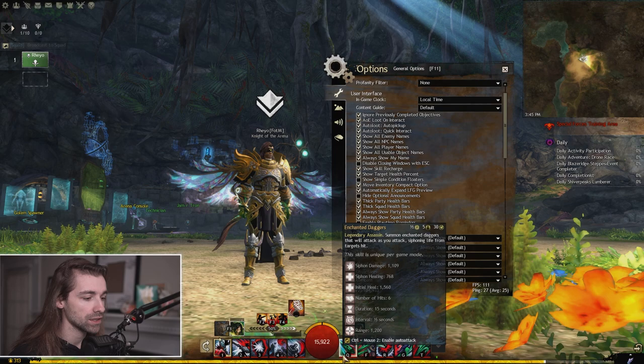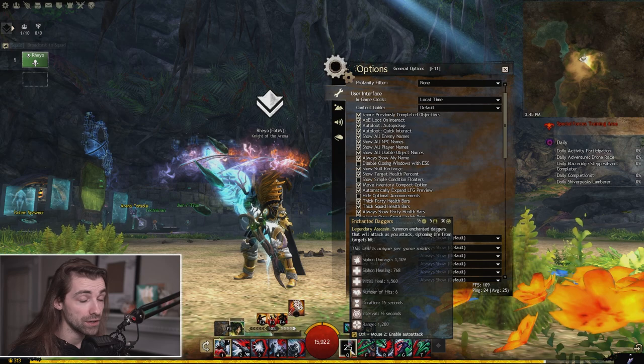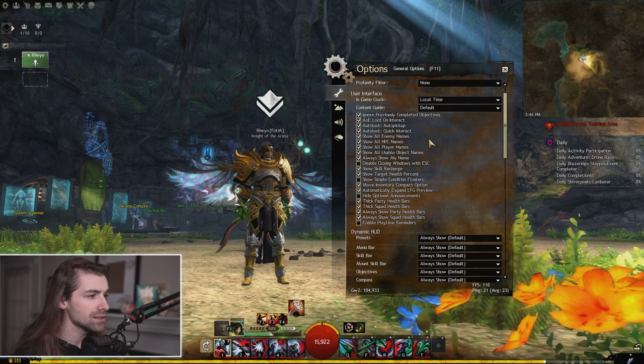Skill recharge is a very good one — when you use a skill, it will put a number on the cooldown, which is very helpful. I would definitely make sure you have show skill recharge enabled. Also enable show target health percentage, so whenever you have a target selected it'll show the percentage of their health in the center of the health bar. Pretty straightforward and self-explanatory, but very helpful.